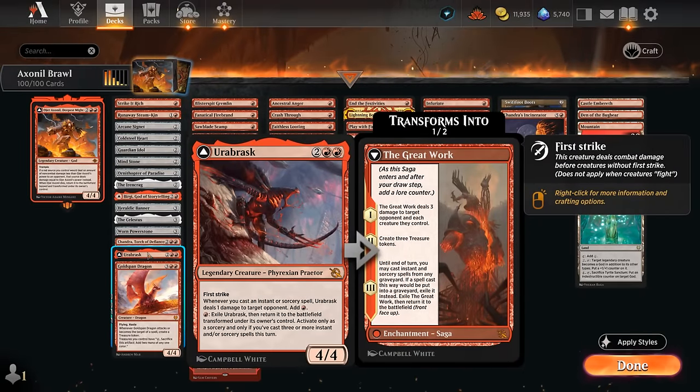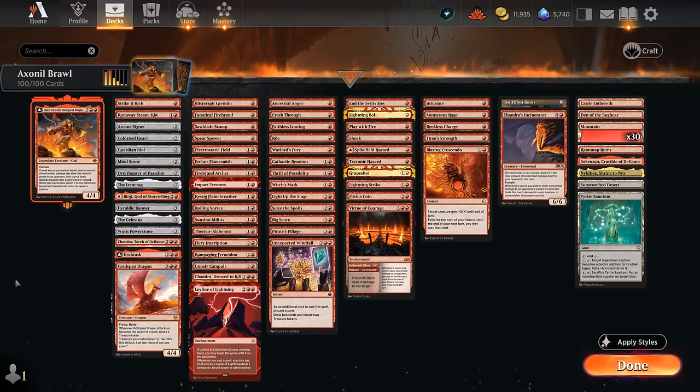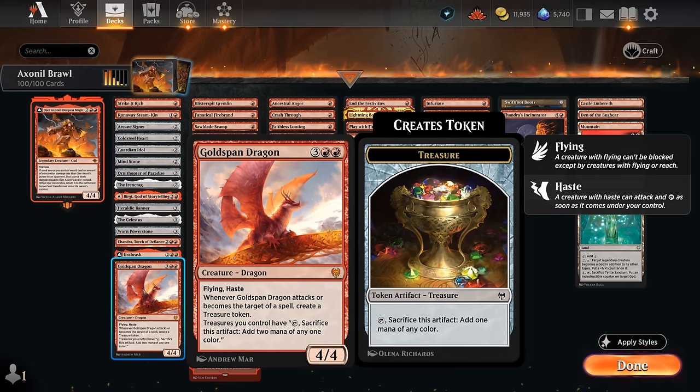Ourobrask is another very important card — a 4/4 first strike. Whenever we cast an instant or sorcery spell, we deal one damage to a target opponent, which can upgrade to four damage, and we also get to add extra red mana. It combines Burgi's ability with the various damage-dealing creatures. If we string together enough instants and sorceries, we can even transform Ourobrask into the Great Warc for more value. Goldspan Dragon is here as well, making extra mana from treasure tokens.